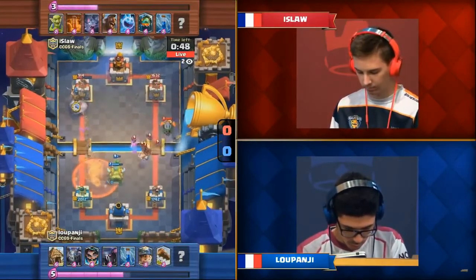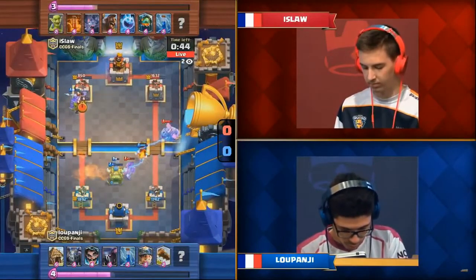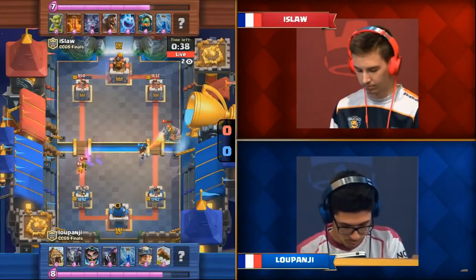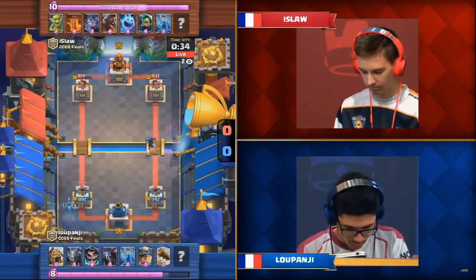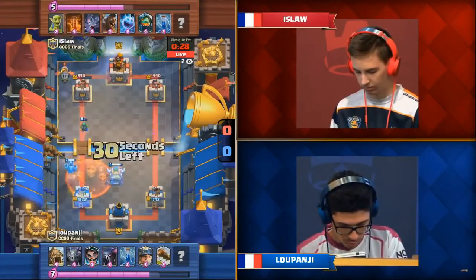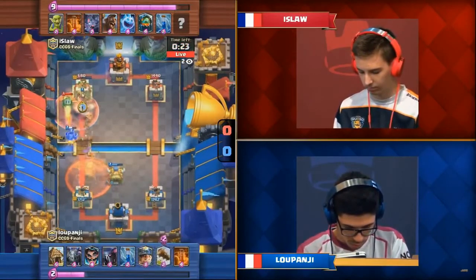Big attack from Ice Law on the right, going toward that Goblin Hut. But the Electro Wizard zaps in, forcing the Hog Rider to pause before making it to the tower — it can't quite reach this time. Luponji is holding on dominant. Ice Law is going to need to connect his Hog if he wants to win this game. The left side tower is slowly getting chipped down — one more Spear Goblin chip — every single Spear Goblin matters.